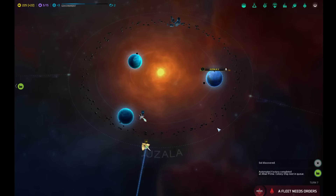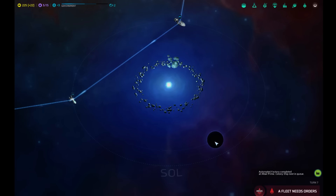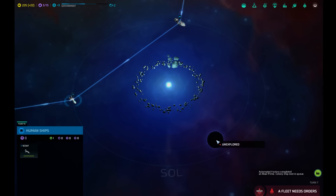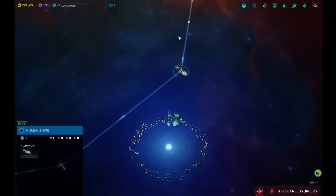I guess that turn was done — I didn't have to click that. Juzala has been discovered. And there it is. Oh, they got kind of a lame system too — they just have the asteroid.